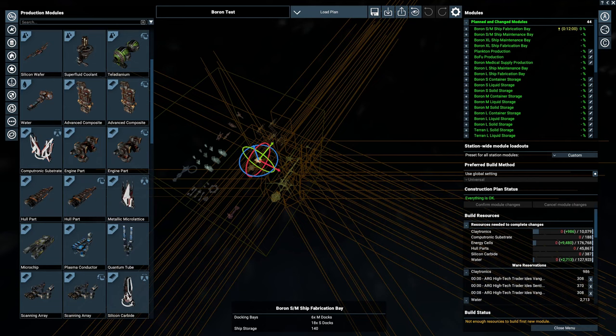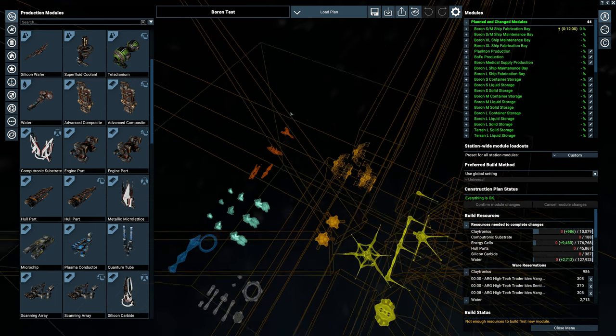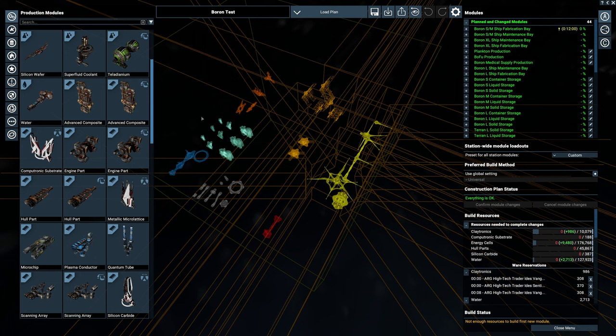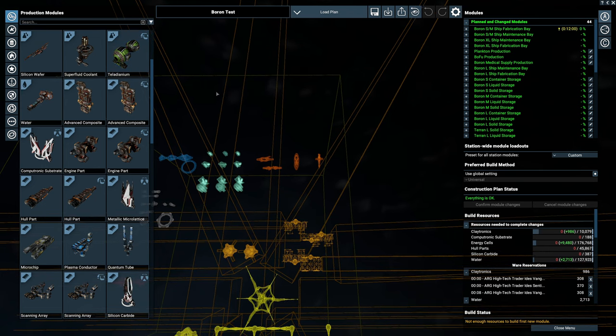Here we have our jumbled mess of station components we're going to be checking out today. We're going to go through each component - what they are and the connection points they have. As you can see there are quite a few new station building components, which is quite nice.